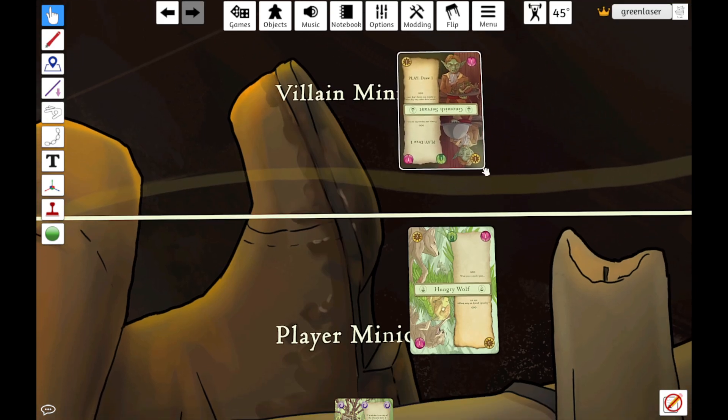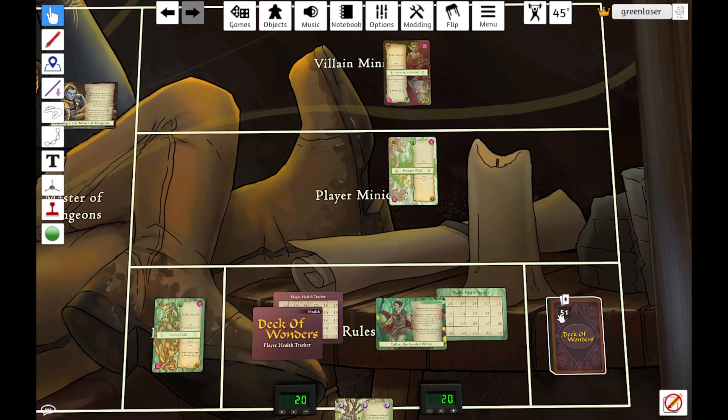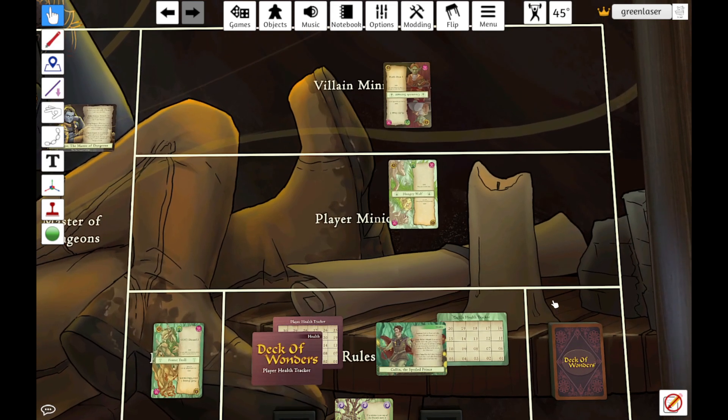That would now be the end of the villain's turn, and we've done much better for ourselves. Ending the villain's turn, you ready their minions, play passes over to us, and we draw a card — that's the general flow of the game.